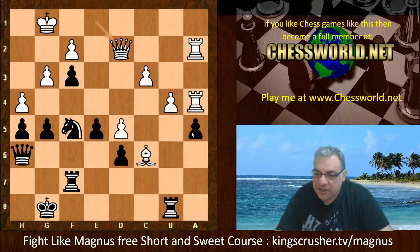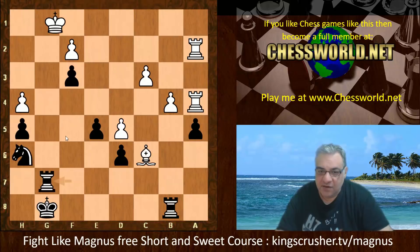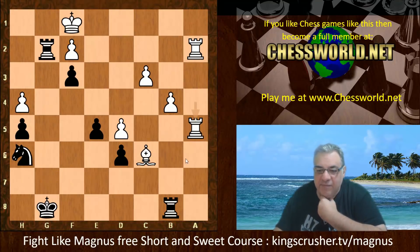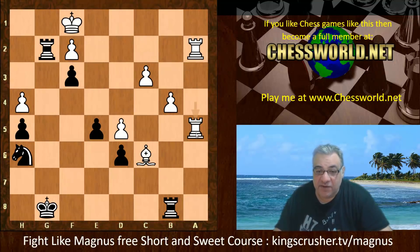We have actually g takes h4, offering exchange of queens. Queen takes, Knight takes, g takes h4 check, Rook f1, Rook g2. So white is now taking that a5 pawn finally. So is this a really bad ending for black or a really good ending? We do have potential — a target here which would create a passed pawn — and we also have a running pawn in the center as well potentially.